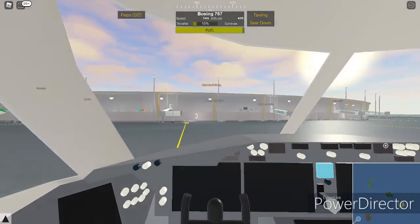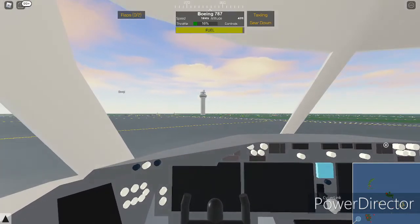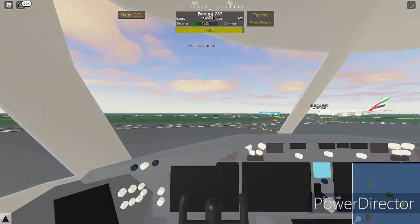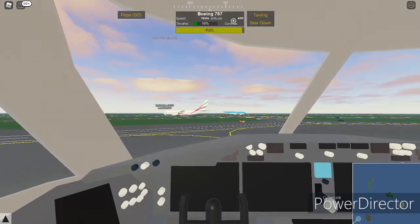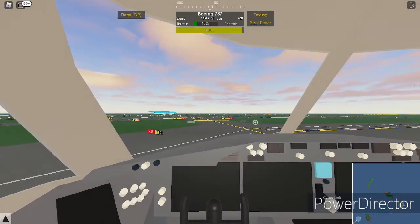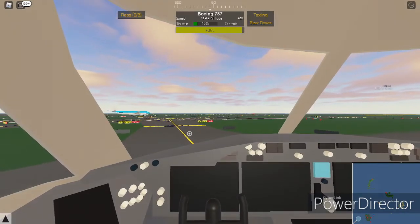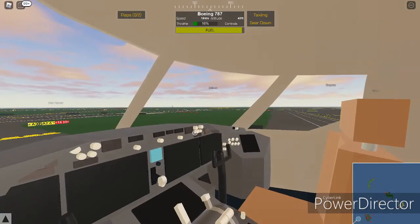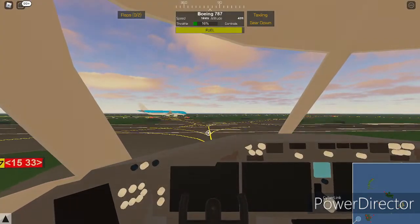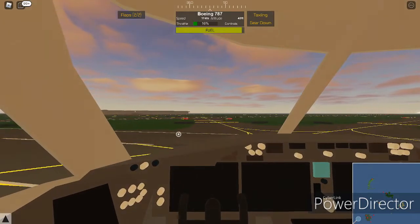I'm just going to start turning around and go to 15% power and start accelerating. Keep in mind that the normal taxi speed is 15 knots and the maximum is 20 knots. Before you take off, you want to see your altitude — this tells you what height you'll be at after takeoff, and what height you'll be at when you land. So you follow these yellow lines to the runway, taxiing and making sure there's no one on the runway.